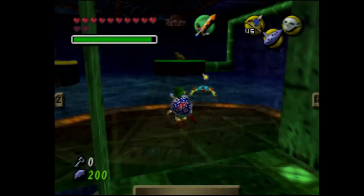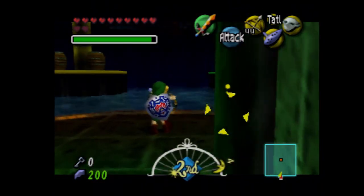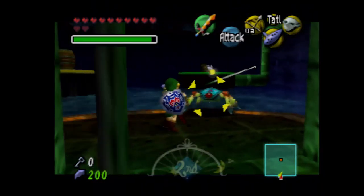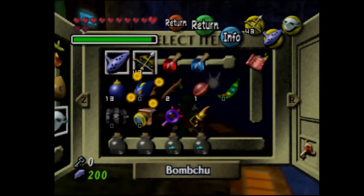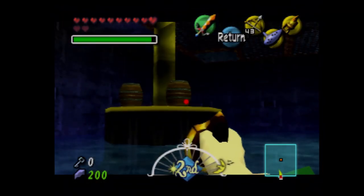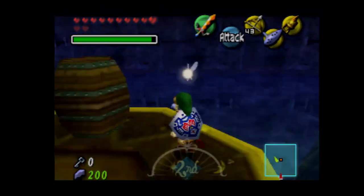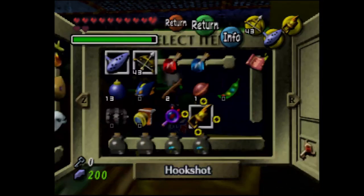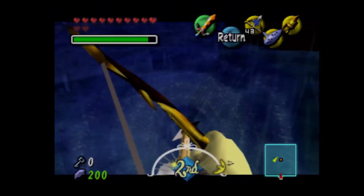Much like how I recommended getting the Stray Fairies in Snowhead Temple, I also recommend getting the Stray Fairies here because the prize is just as good, and it'll be especially helpful for the next temple — which is actually the last in the whole game. Basically like Breath of the Wild and Tears of the Kingdom, the game's basically four temples but a lot of side quests.